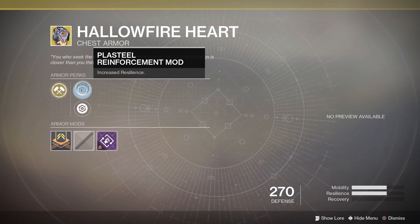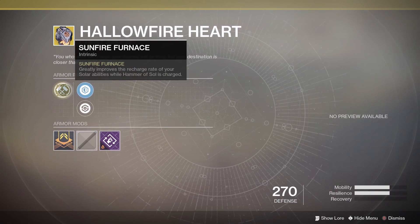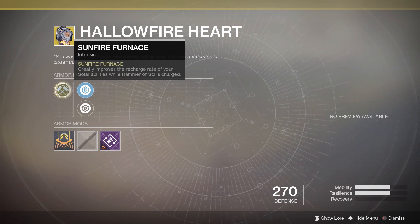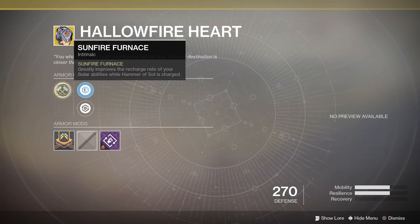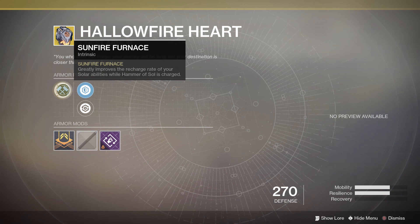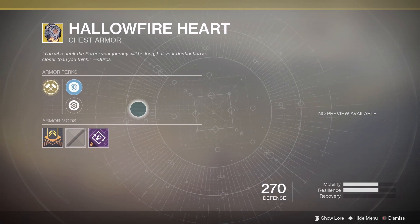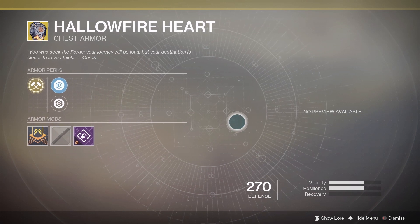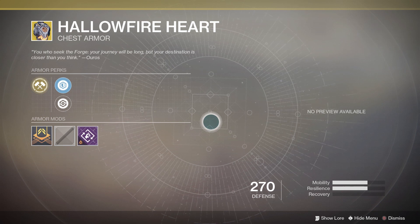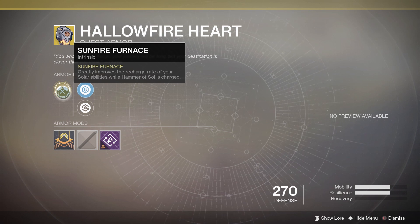For the Titan piece, we've got Hallowfire Heart, which is for the Sunbreaker Solar Titan. Its armor perks grant strong mobility and resilience, or let you lose some resilience for a bit of recovery. The intrinsic perk is Sunfire Furnace — greatly improves the recharge rate of your solar abilities while Hammer of Sol is charged. That affects your grenade, melee, and class abilities. Just to be clear, you only benefit from this effect when your Sunbreaker super is fully charged and you're not using it. It's one of those 'save your super and don't use it to get the special effect' type of exotics. I dig the min-maxing concept, but I'm really on the fence here because supers are so powerful — in Crucible they can turn the tide of an entire match, and you need to be using them as much as possible. In PvE you have a little more wiggle room, and that's where you'd consider something like Hallowfire.